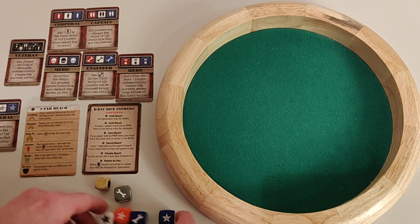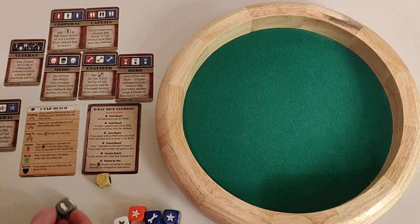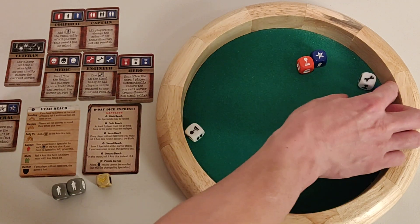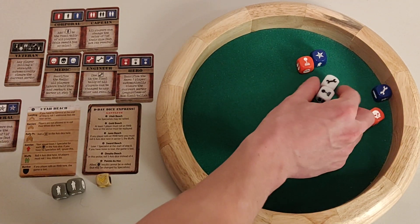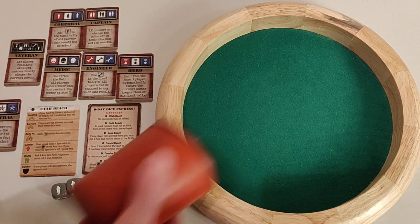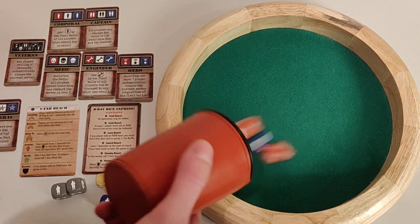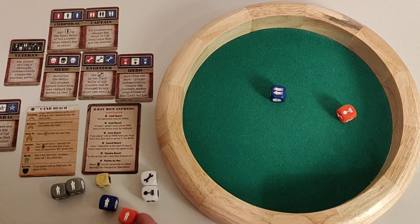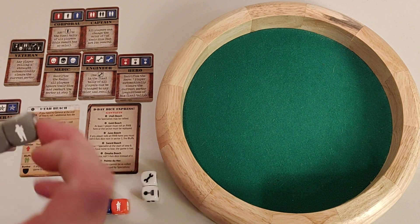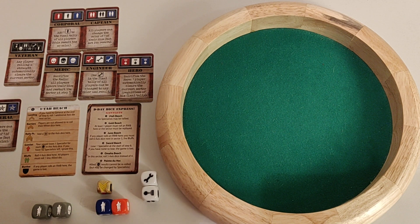Now in step two — barriers — rolling two axis dice: two soldiers. I roll my ally dice, didn't get any soldiers. Remember, because of the advanced beach rules I can't re-roll my white dice this step. Rolling again, I got one, then one more roll and got the second. I didn't get any combo but managed to clear this stage.